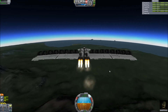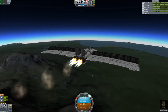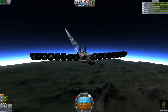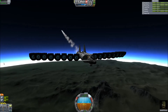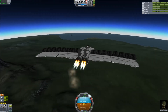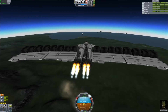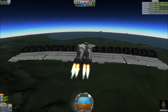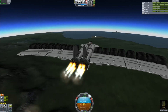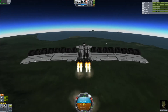We're nearing the Kerbal Space Center now. We need to decrease altitude because we don't want to be too high when we get there and have to make a sudden drop. We can actually see the Kerbal Space Center dead ahead — there's a white line which is the airstrip. We want to make sure that we align ourselves correctly with that.